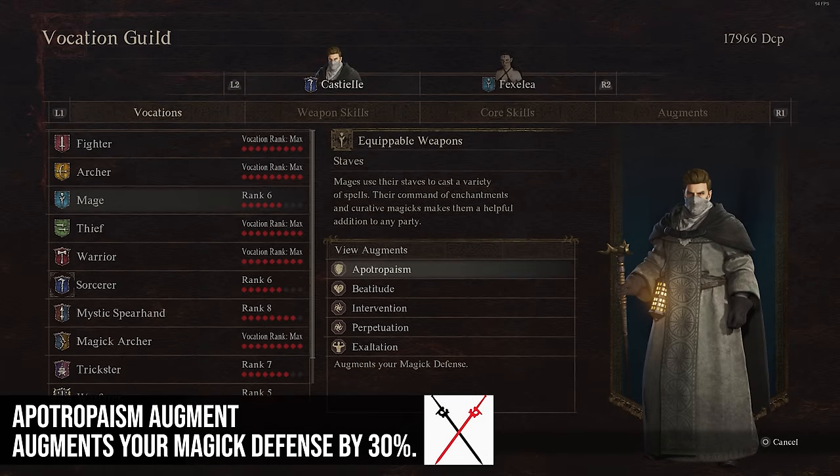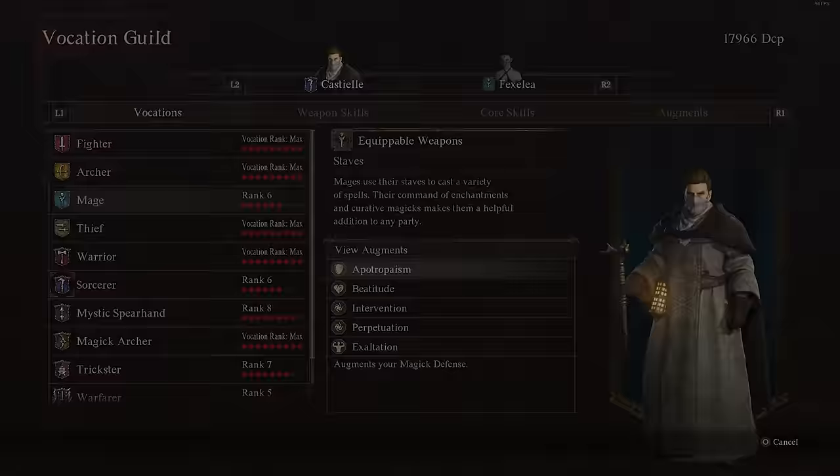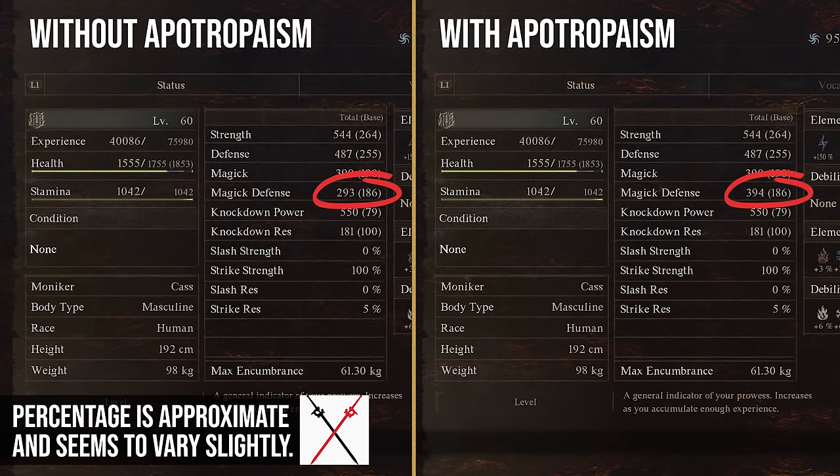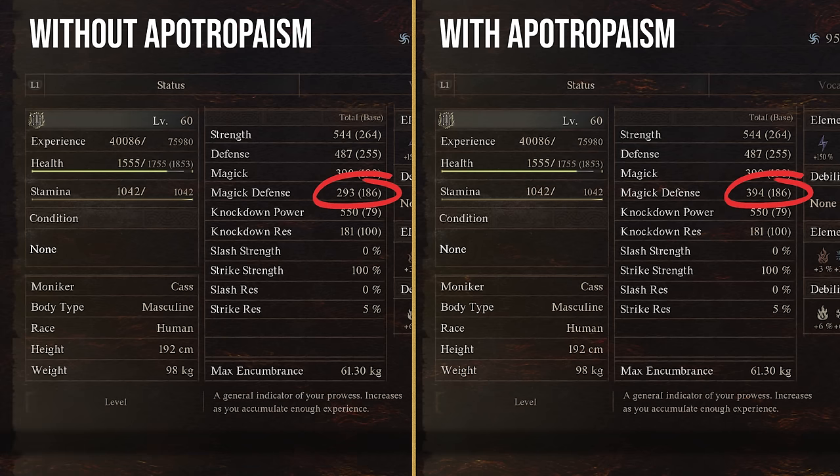Apotropazem increases your magic defense by about 30%, similarly to the way Metal does physical defense. That's a lot of protection. If everyone put Metal and Apotropazem on their pawns, along with a couple other good ones, everyone's pawns would be super tanky.